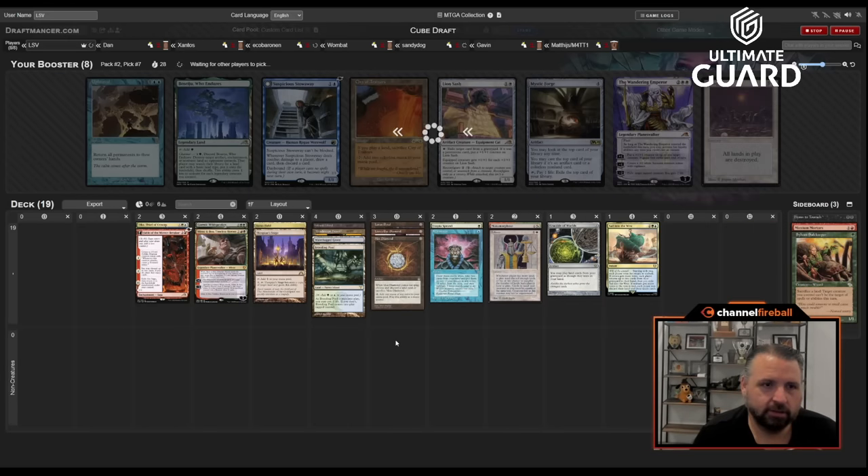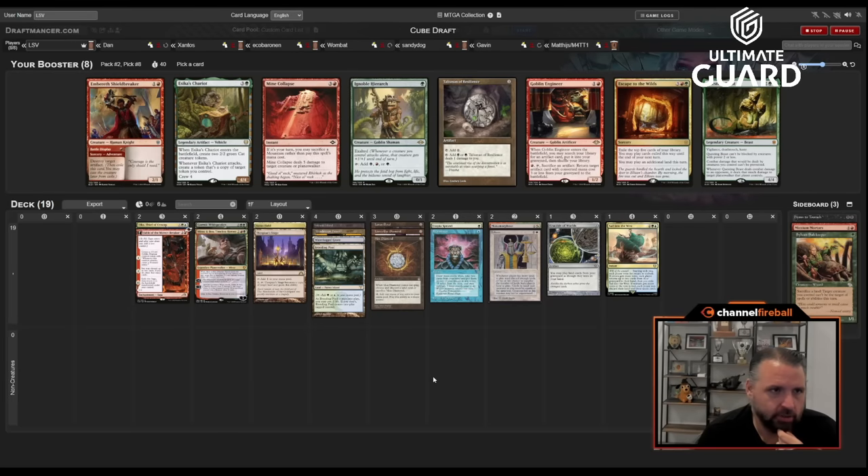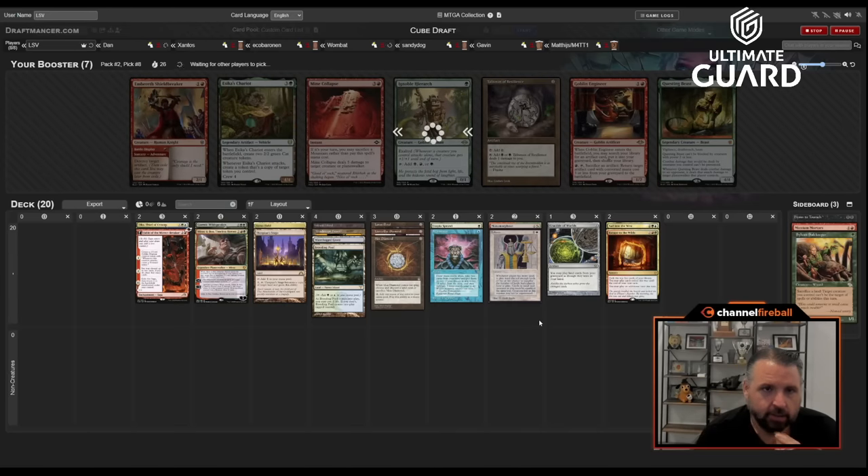I'd really like Exploration to wheel — this is turning into a fantastic exploration deck. I think at this point Crucible already looks good enough anyway. Oh, Escape to the Wilds! This looks like a nice Escape deck — I have a lot of decent acceleration for it. I think I want it more than Questing Beast or a Talisman.